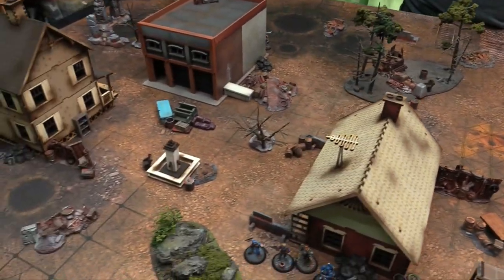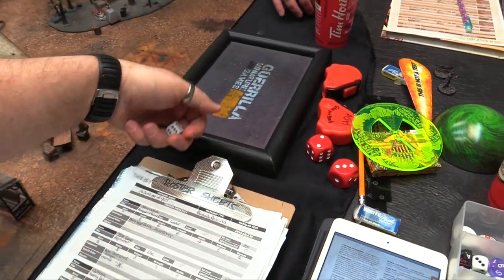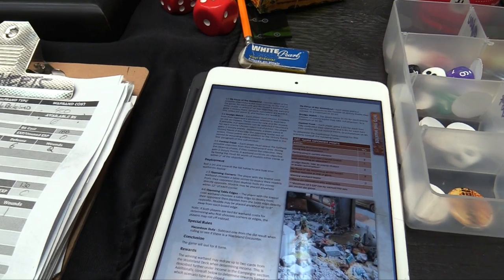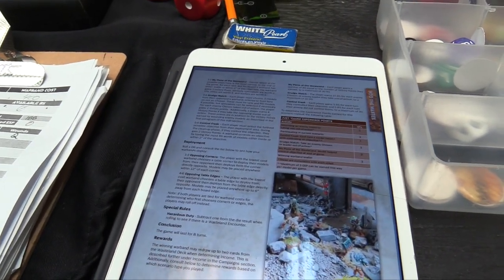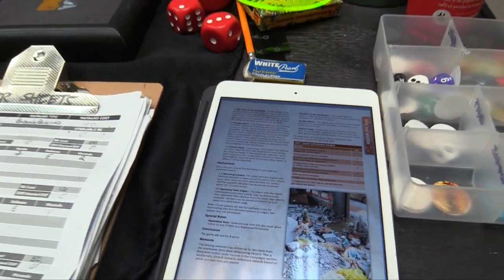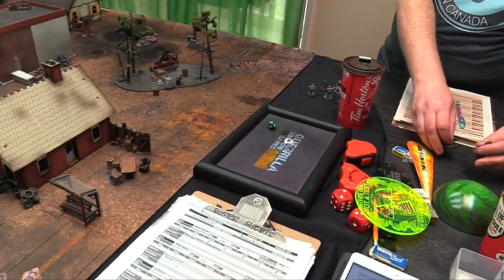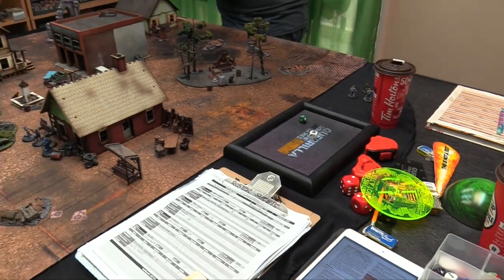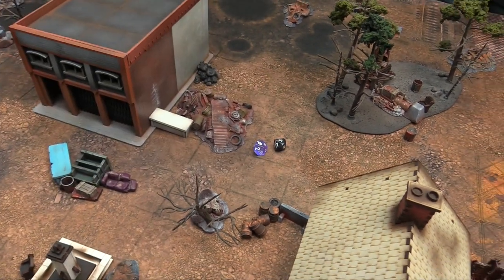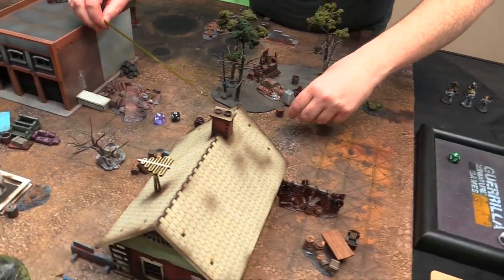We're trying to hold the center of the battlefield — probably this pile of rubble, which contains some important ship component. For deployment we also roll a 1 — opposing corners: the player with the lowest war band cost chooses a table corner and deploys within 12 inches of it, the opponent deploys from the opposite corner. For special hazards, we subtract 1 from the die result and get radioactive zones — two of them placed in the middle area, the second one 10 inches from center.